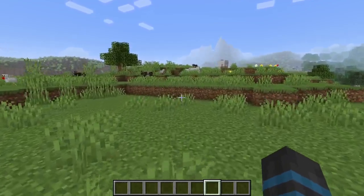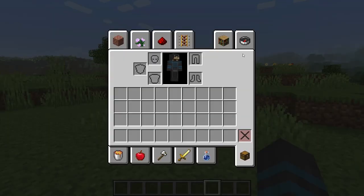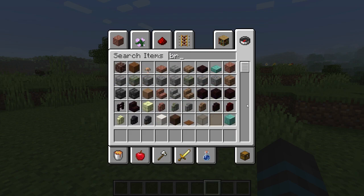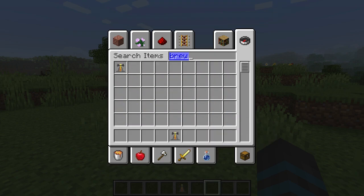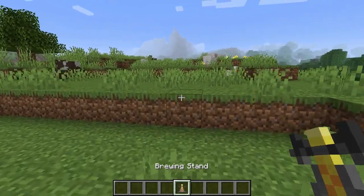I am Kraza and I am going to show you how to make a potion of strength. We are going to first need a brewing stand. I will take this brewing stand and place it here on the ground.